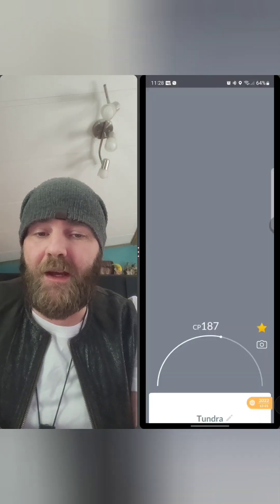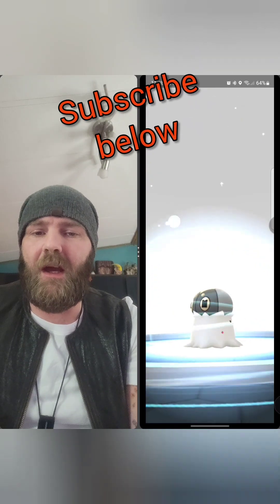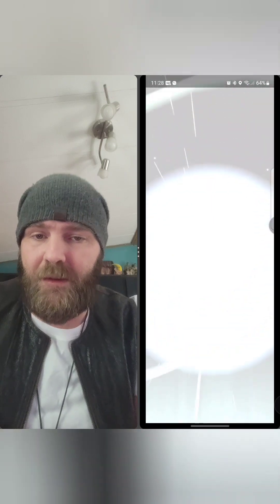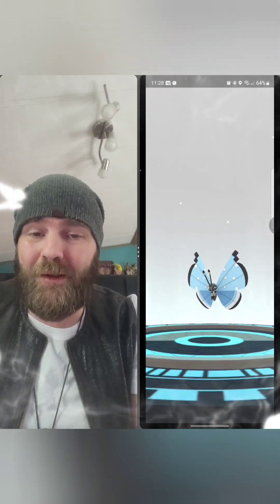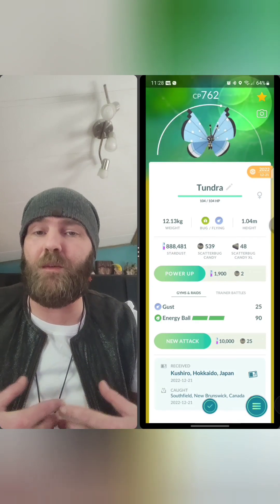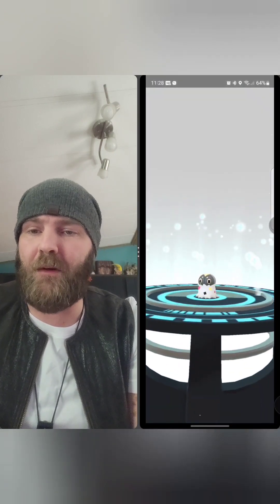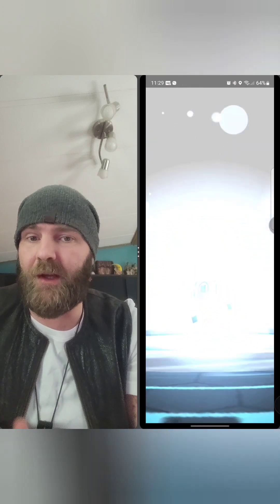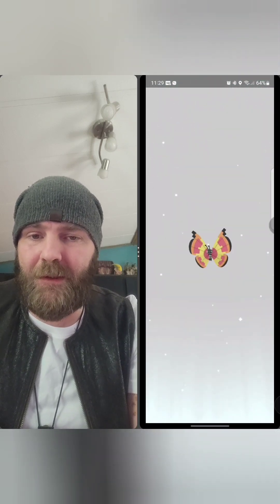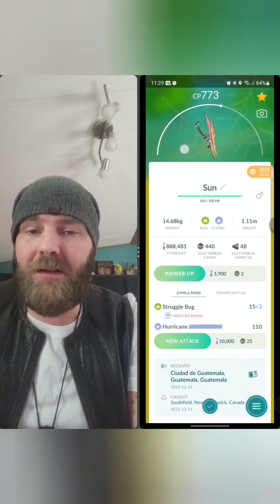They're all caught. I have the one that was evolved at 600 candy, so let's evolve a few and see what they look like. I marked each Scatterbug by where they come from so I could keep track and not evolve the same one over and over wasting precious candy. Very nice — I really like the blue Tundra form.